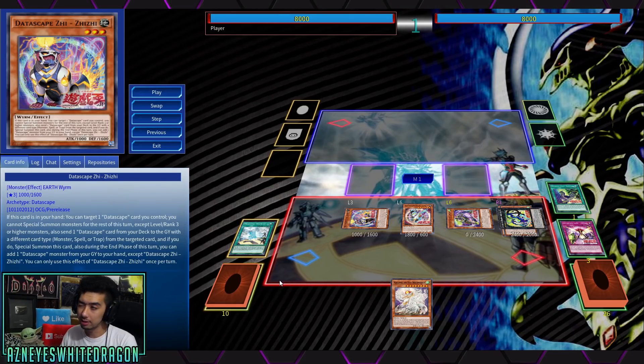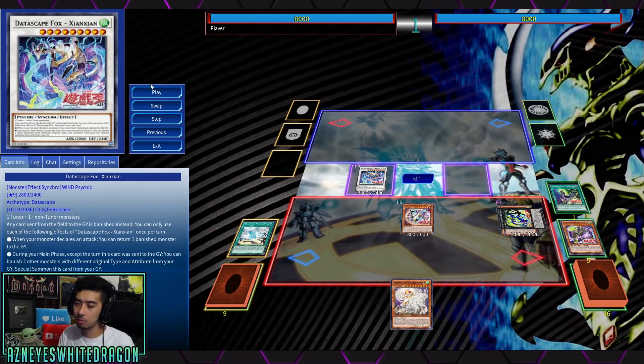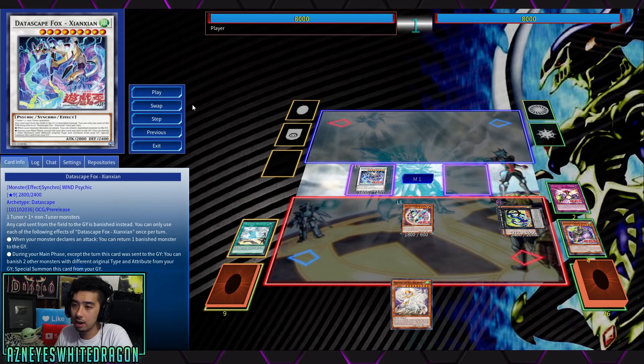There are other cards obviously that you can play in the deck — this is more so keeping it to the new content. With that effect we're also able to resummon ZZ — its effect is negated but it doesn't matter — and let's go right into Jin Jin. Jin Jin is the boss monster where it has that effect where any card sent from the field to the graveyard is banished instead, kind of like a macro effect. And then during your main phase, except for the turn it was sent to the graveyard, you get to banish two other monsters with different types and attributes — Worm/Earth and Psychic/Wind — so it's really easy to make this card. Then you activate the card we sent from the deck to the graveyard to increase the level of one of our level 6s to make it into a 9.